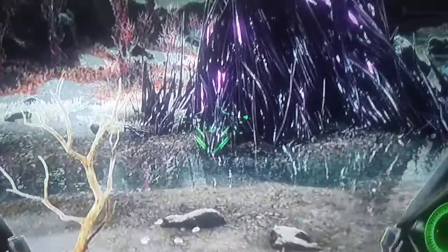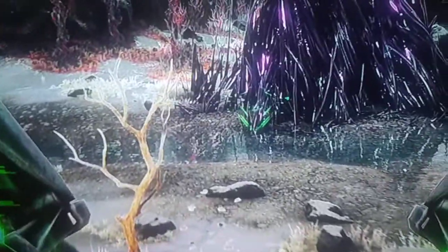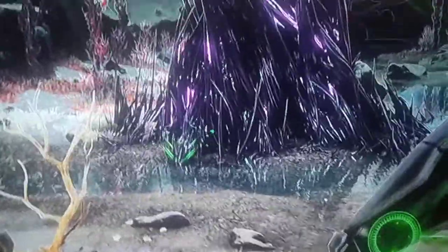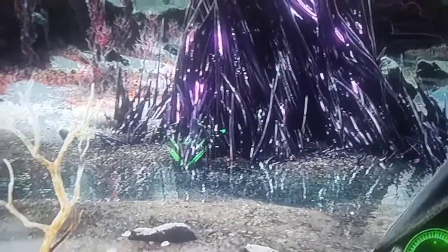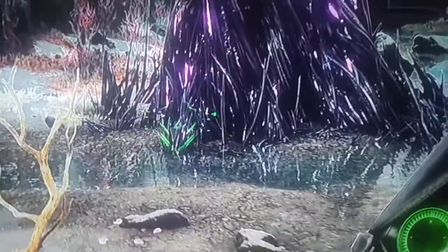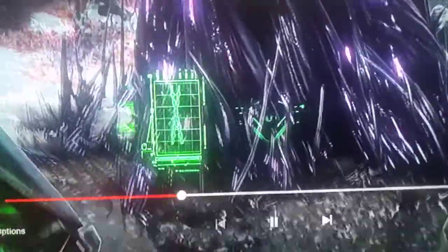This is where they said you can use this to scan the stuff. When I read it, it said something about it corrupting dinos to make them hyper-aggressive because of these black spiky stuff from Aberration. So what it did was, when you're looking at it, it scans to see what happened.